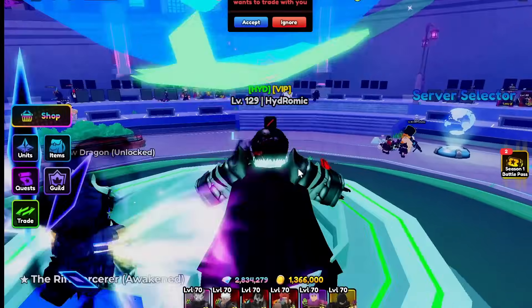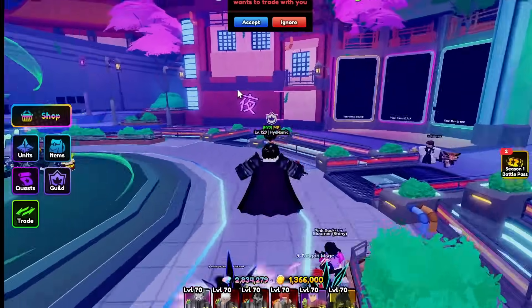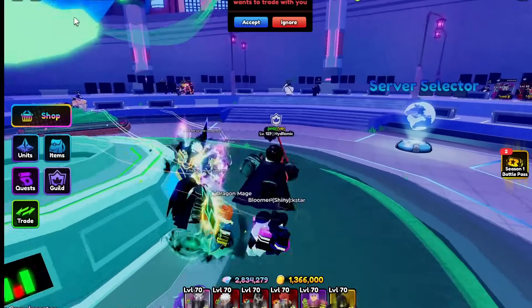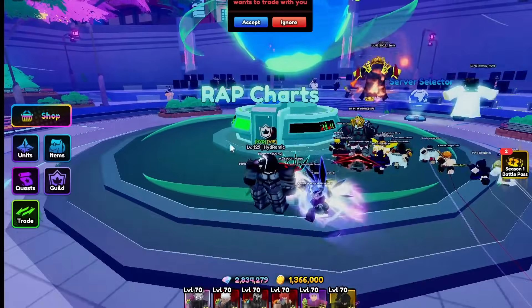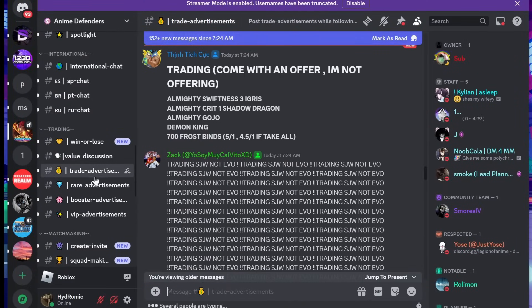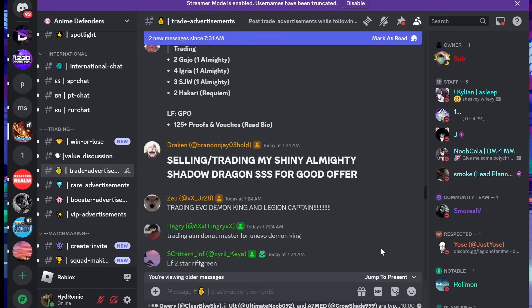Trading is similar to flipping in some aspects, although you're not necessarily server hopping. My favorite place to find trades is definitely Discord — go to your trade advertisement channel, have your shop ready to copy and paste, hit send, and tell people what units you have, what secrets and everything. People will usually DM you if they're ever interested.